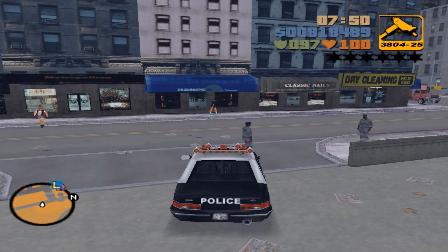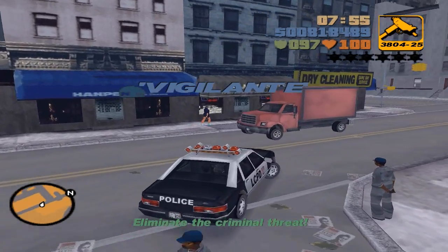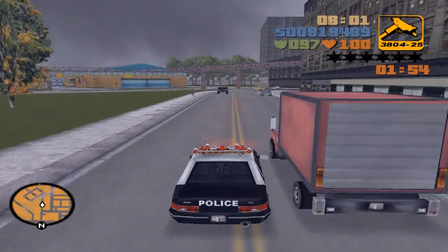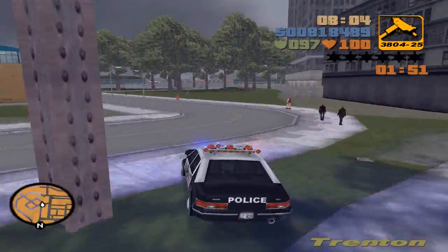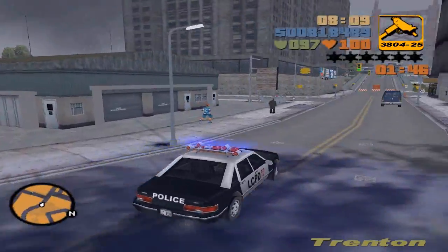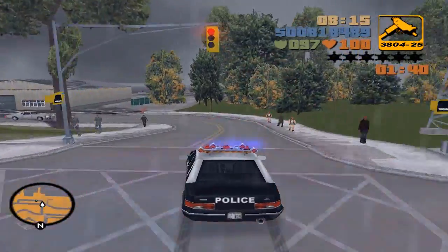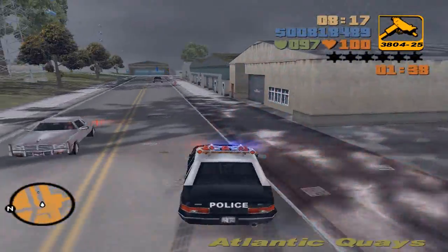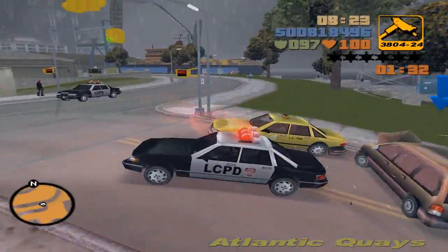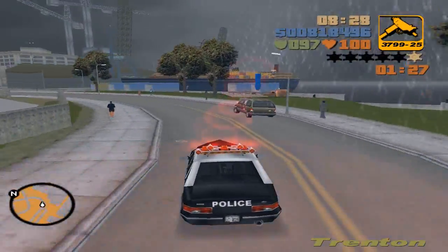Welcome to the vigilante missions. You need to eliminate the criminal target. There are 20 criminals to kill on each island — this is the first island of course. What you need to have for this mission is a lot of Uzi ammo; without it, it's going to be way more difficult. You don't have to do them in order; you can kill one criminal, go back and save, kill another criminal and so on.